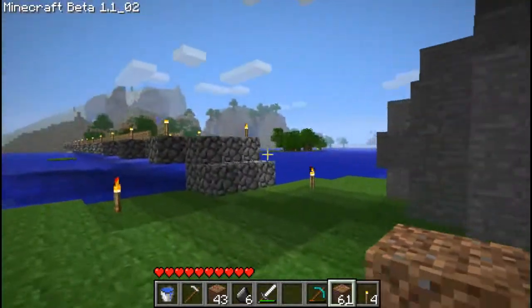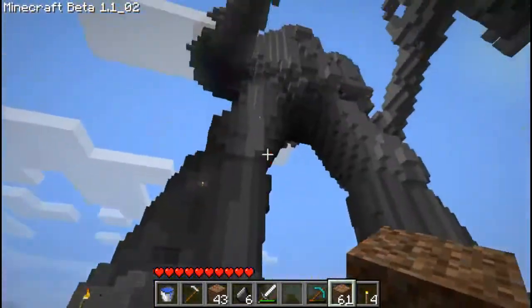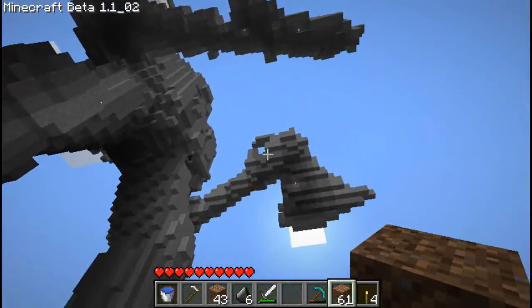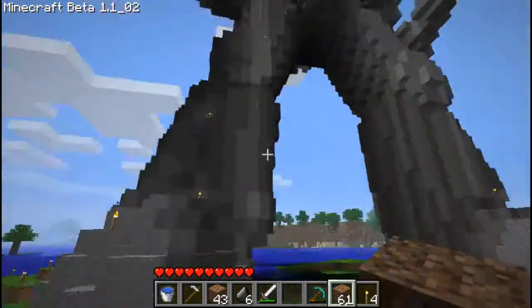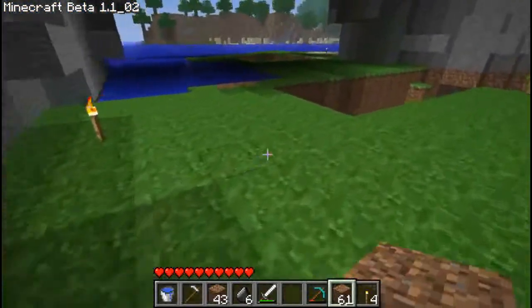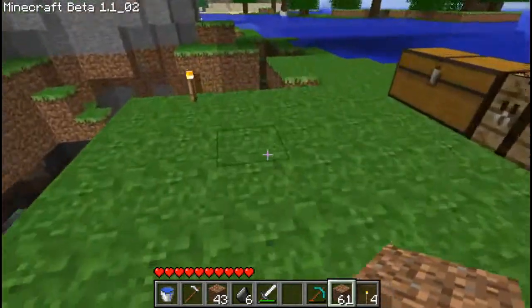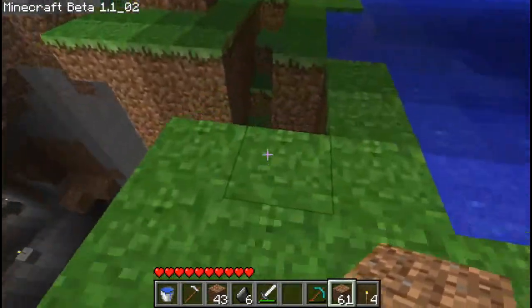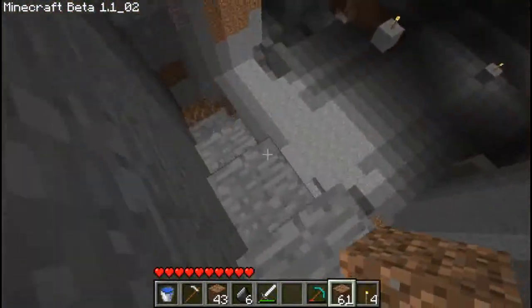I did this on normal difficulty for a while until I realised that every time I came over here I had creepers spawning at the top and then jumping off and killing me. So I had to put it on peaceful. This is the quarry I actually got all the stone from, as you can see — this is quarried by hand. All of the stone and coal I've used has come from here.